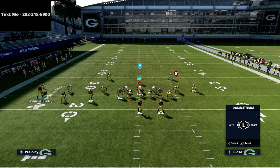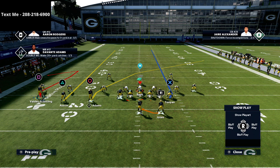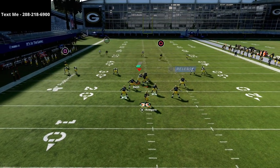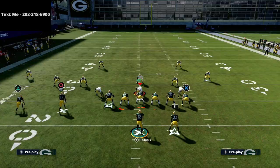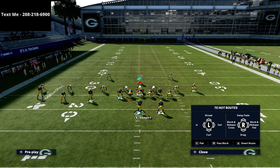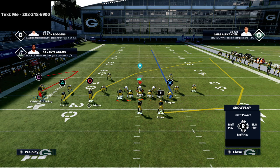For your running back you can use an in route, out route, option route, ghost route, or wheel route — all good options. You can leave the play action, but it can mess up the timing and allow the outside third to play a little better. So here's the setup one more time on PA counter go.